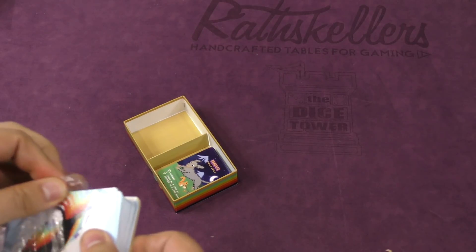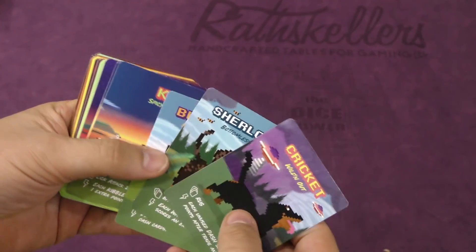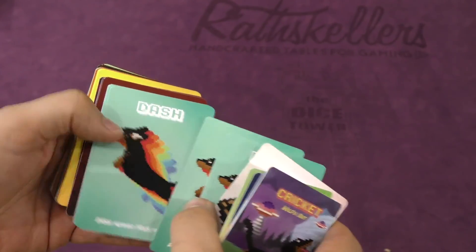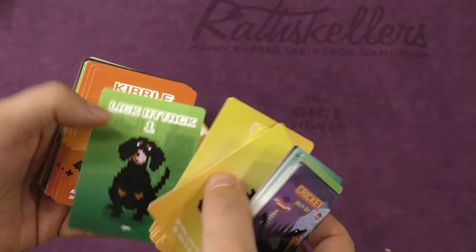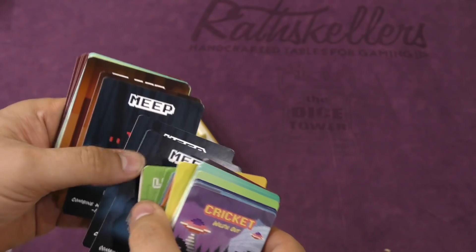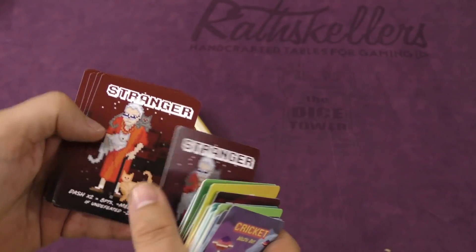All right, let's take a look at more cards — more dogs, Sherlock, the bottomless pit, more toys, more undies, more dashes, badger, more poo. It looks like almost the same exact deck as the other one. Four rug, more toys, more dashes, stranger danger.